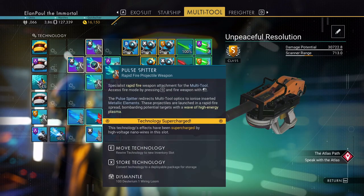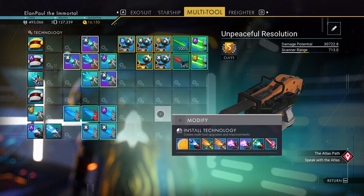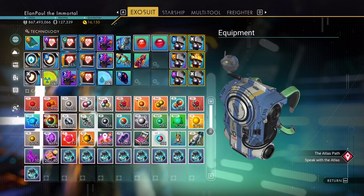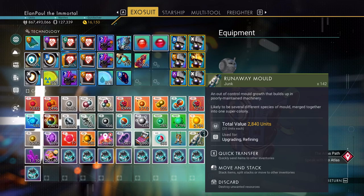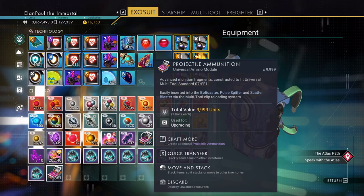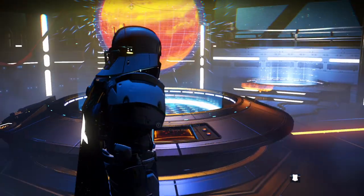First of all, I want to make sure my weapon's up to snuff. It looks like we're in good shape. I'd love to use the bolt caster, to be honest with you, but I don't have all the upgrades ready for it yet. I need ammunition. There we go, and one more. Doesn't hurt.